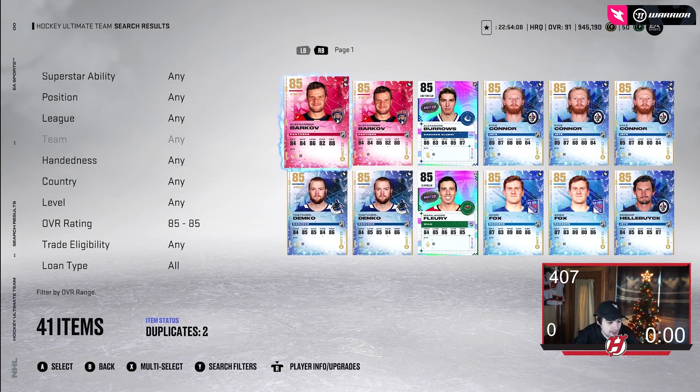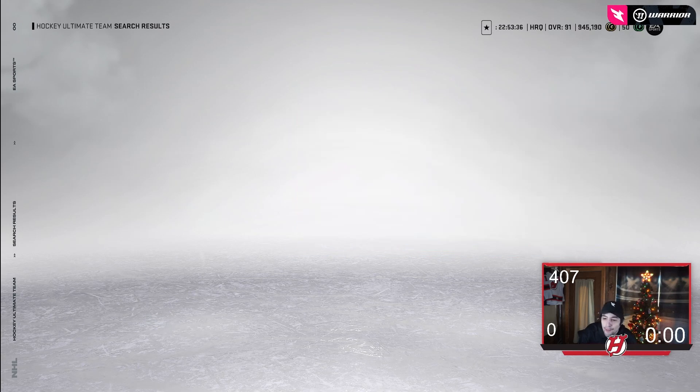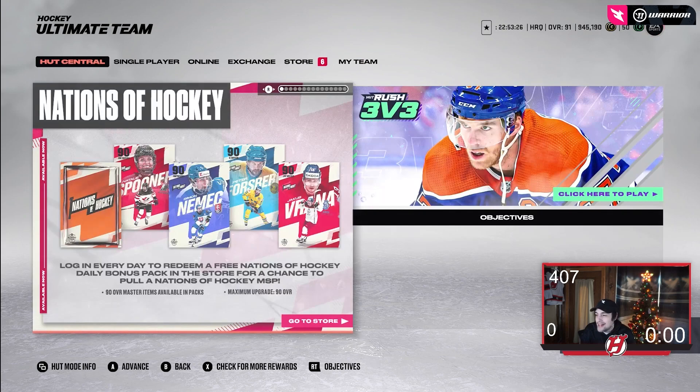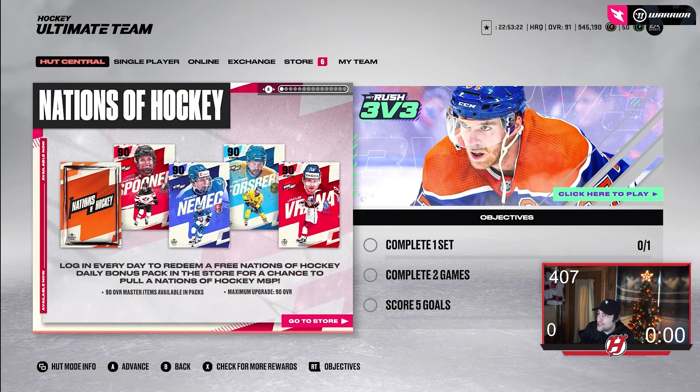I was looking back at my Team of the Year video again, and I actually think it could be cheaper to make a Team of the Year card this year — believe it or not. Hear me out. I'm not saying it's 100% going to be the case, but I could see it. My number one reason: how high will the overalls be for TOTY cards this year? MSPs are at 90 overall right now. Last year they were at 92 or 93.